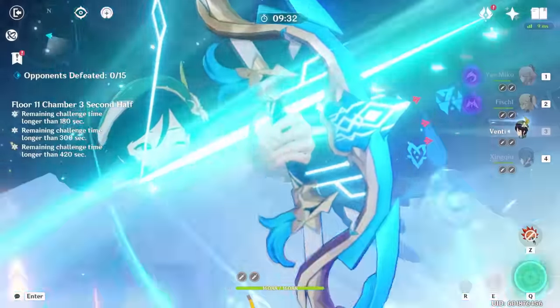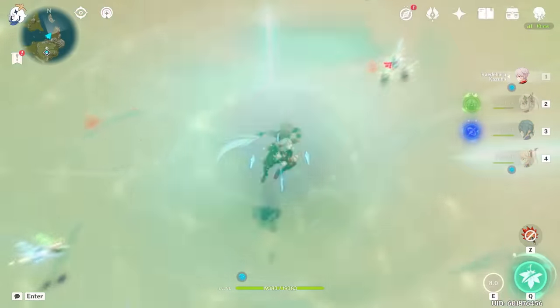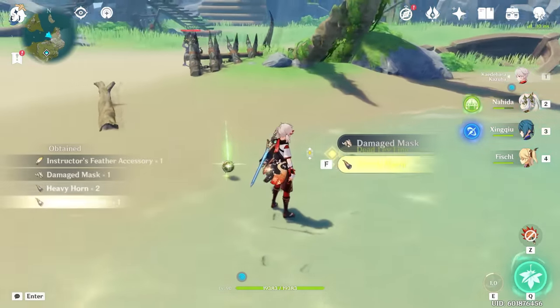I feel like people underestimate crowd control unless it's something extreme like Venti's ultimate, but Kazuha's skill is the heartbeat of his kit even without his A4. This is my list, and Kazuha's one of my favorite characters to use in the overworld and in battle.